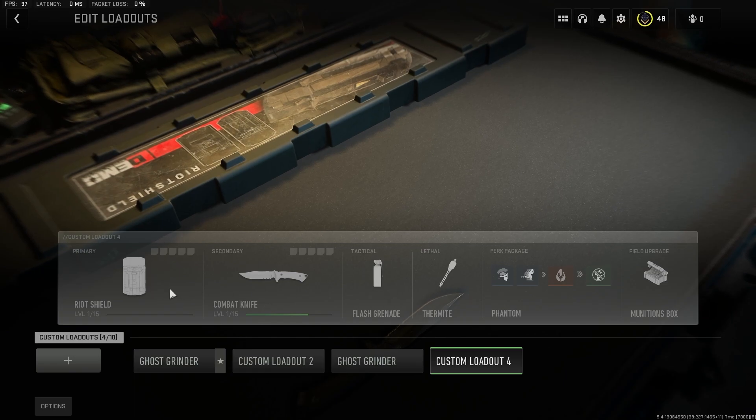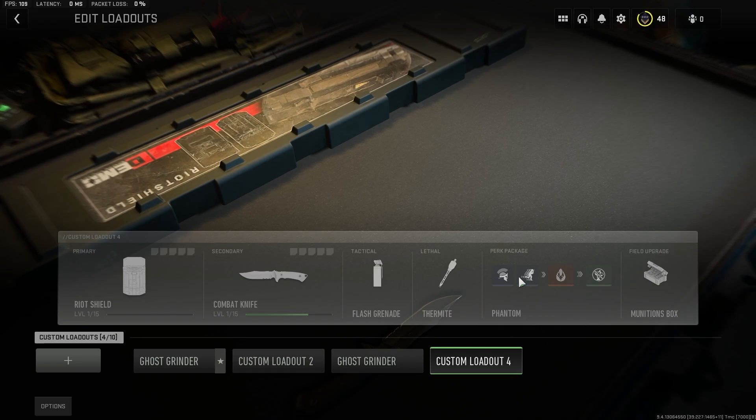To actually equip these weapons, you're going to need to make sure that your perk package does not have Overkill on it. If you do have Overkill, you will not be able to equip the Combat Knife.